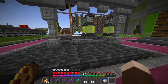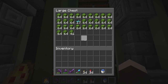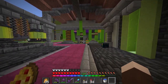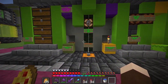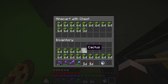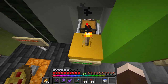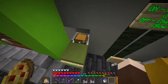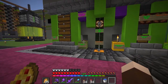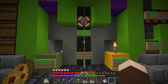Down here we have our two inputs. I happen to have a cactus farm right here so we'll take some of that cactus. The idea here is we evenly space our input items into these input chests — you could go a full box on either, or a stack, or half a stack of each. It's pretty versatile, just try to keep them even so that the fuel goes evenly. Once we do that, press the launch button.